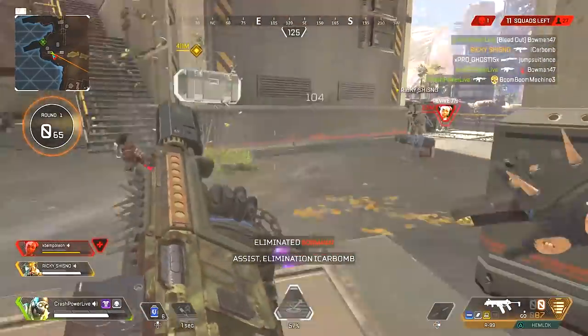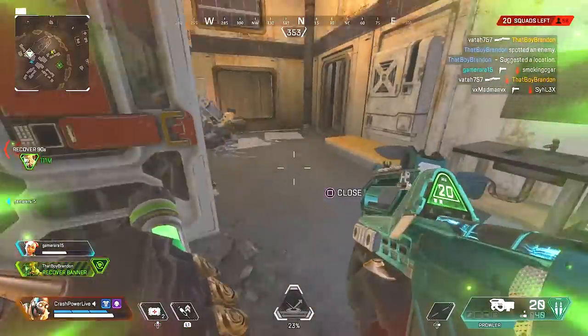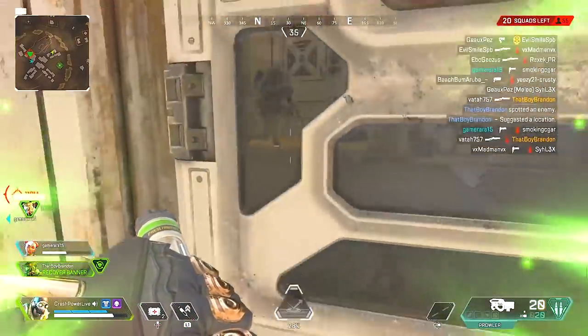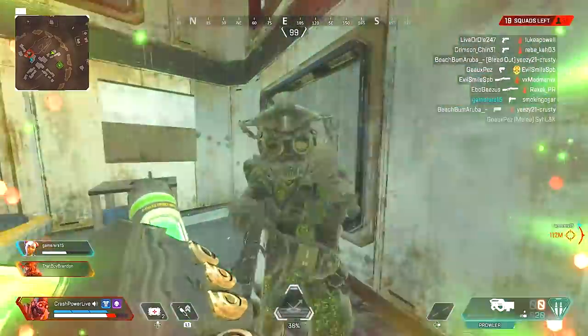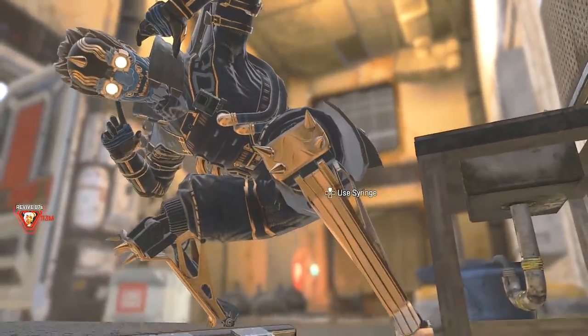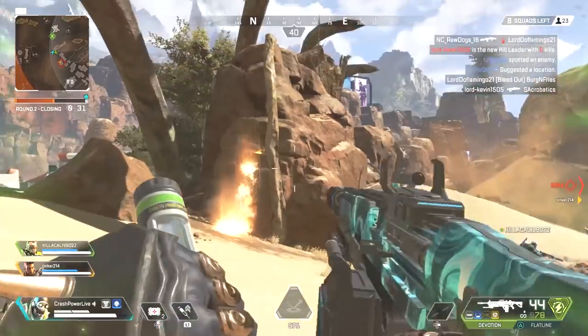Octane is very fun to play. You definitely want to make sure you're taking advantage of this potentially free legend. That's right — this legend can be free as long as you've been playing for a while. Every time you level up in Apex Legends you automatically get 600 additional legend tokens, and this character is only 1200. Level up a few levels and you don't have to pay a dime.